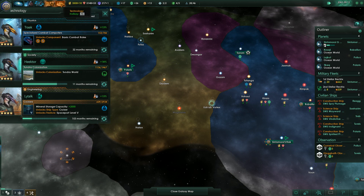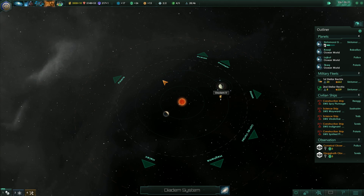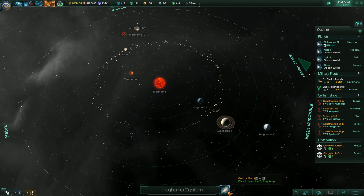How long on Tundra World? 11 months. That doesn't even have a Tundra World. How about this one? Desert. No.